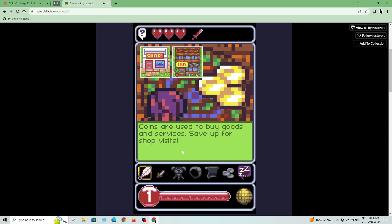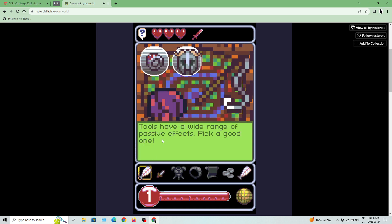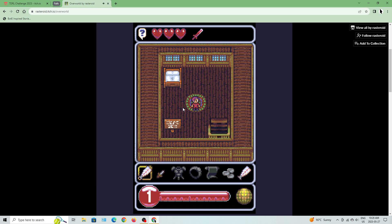Coins are used to buy goods and services — save up for shop visits. Tools are a wide range to have fast effects, pick a good one. Let's just play through the tutorial and I'll explain what this game is basically all about.